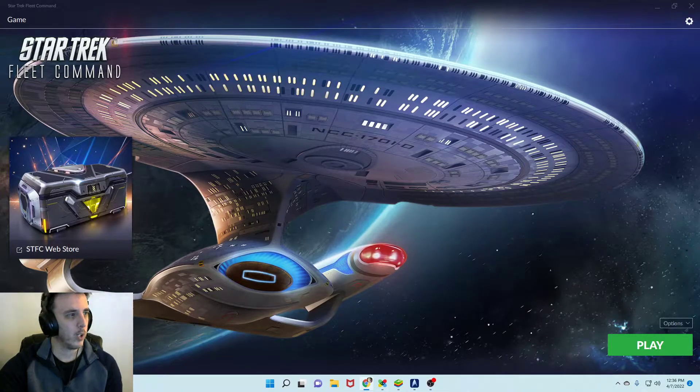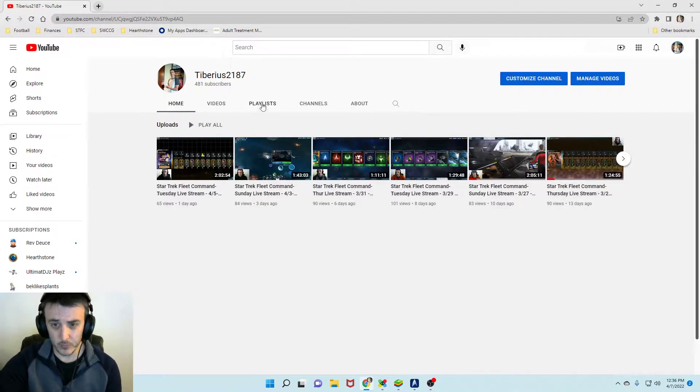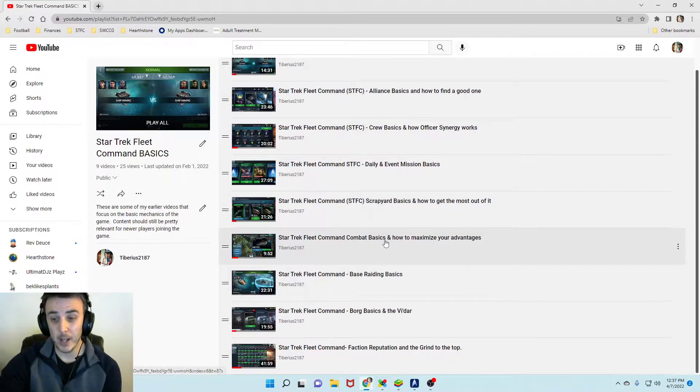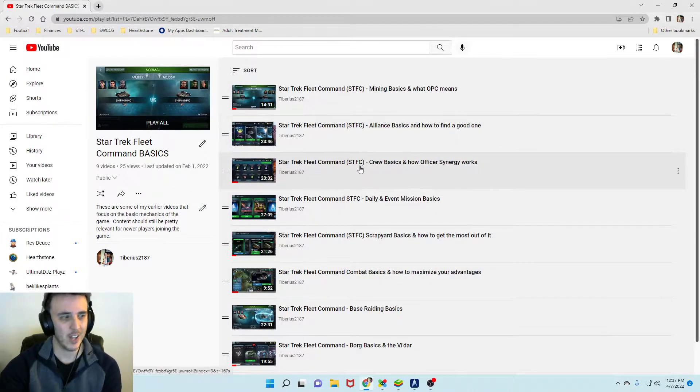If you want to look at any of those previous videos, you can find me on YouTube at Tiberius2187. I recommend going to the playlists and checking my Star Trek Fleet Command basics playlist. There are a lot of different basic videos there explaining different missions, crew and officer synergy, finding a good alliance, mining, and the combat triangle — probably one of the biggest things for newer players. Most of that content should still be pretty accurate.